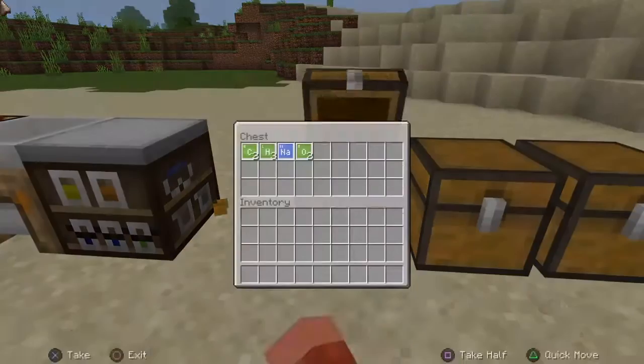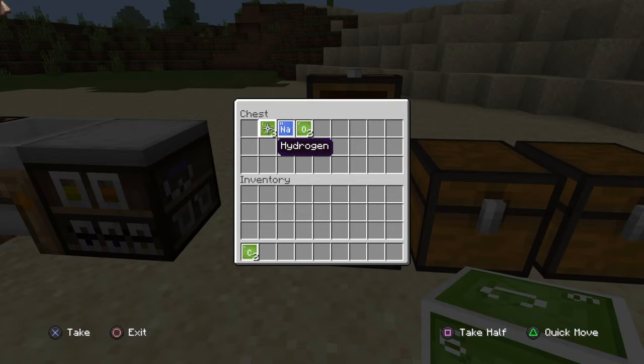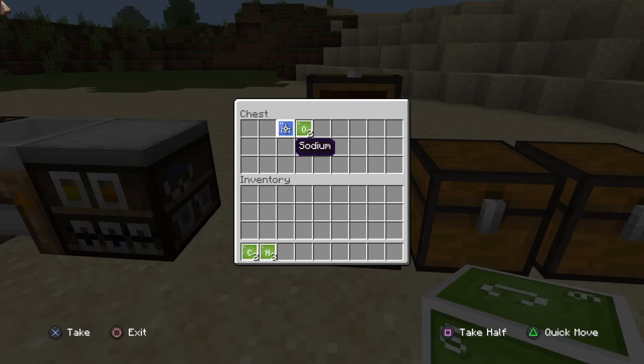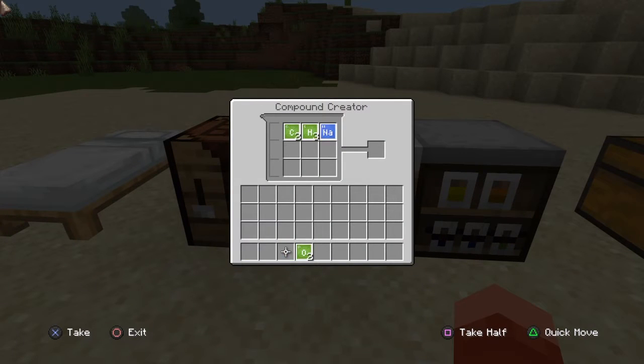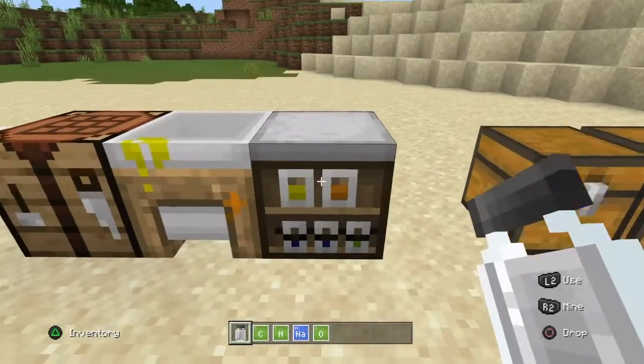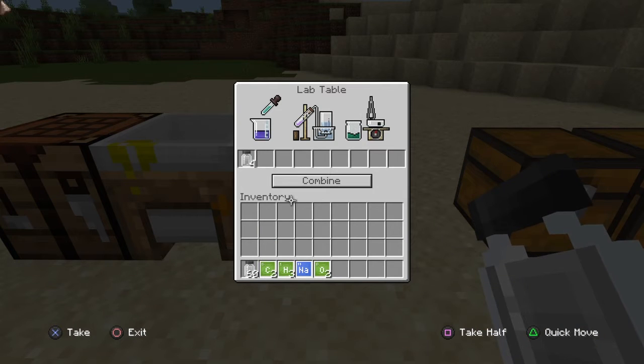The next thing I'm going to show you how to make is an ice bomb. What you're going to need is two carbon, three hydrogen, one sodium, and two oxygen. You want to go to the compound creator and chuck these four items in — this should give you sodium acetate. Grab the sodium acetate and only put in four of it. If you put in any more, it will completely ruin this.